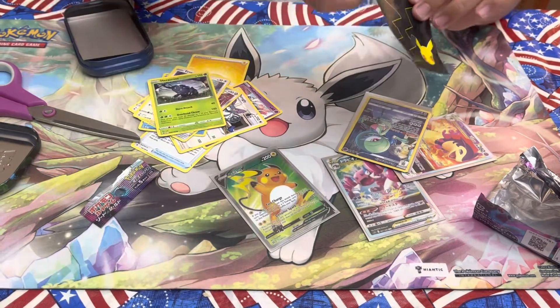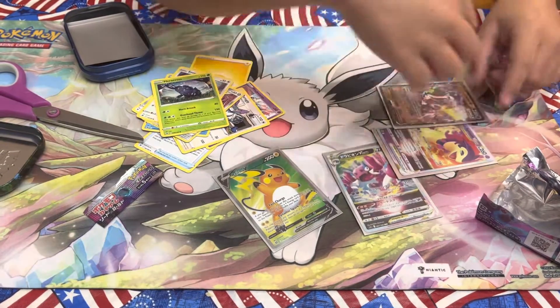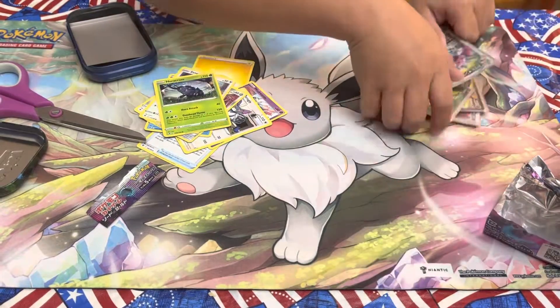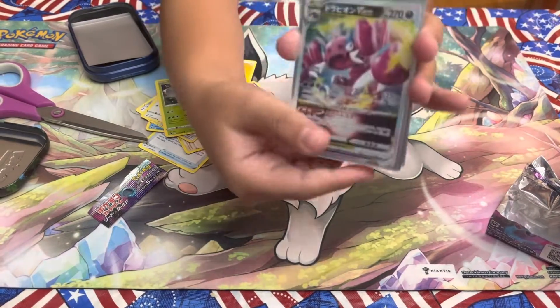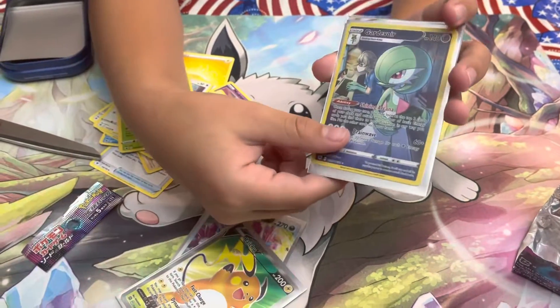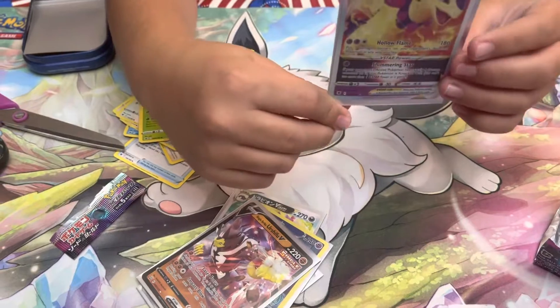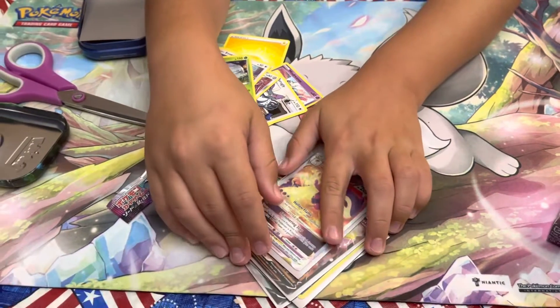That's crazy. Let's lay those out. We got this out of four packs: Drapion V-Star, Raichu V Full Art, Gardevoir Trainer Gallery, Urshifu V, and a Typhlosion V-Star. Thanks for watching and have a great day.